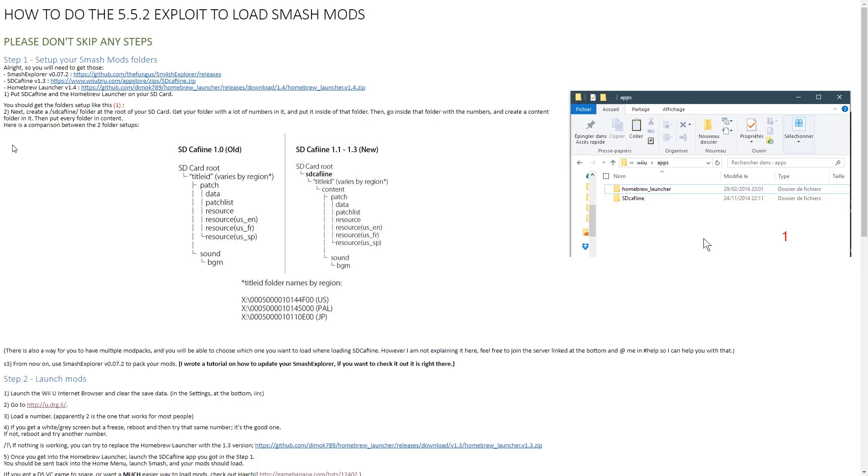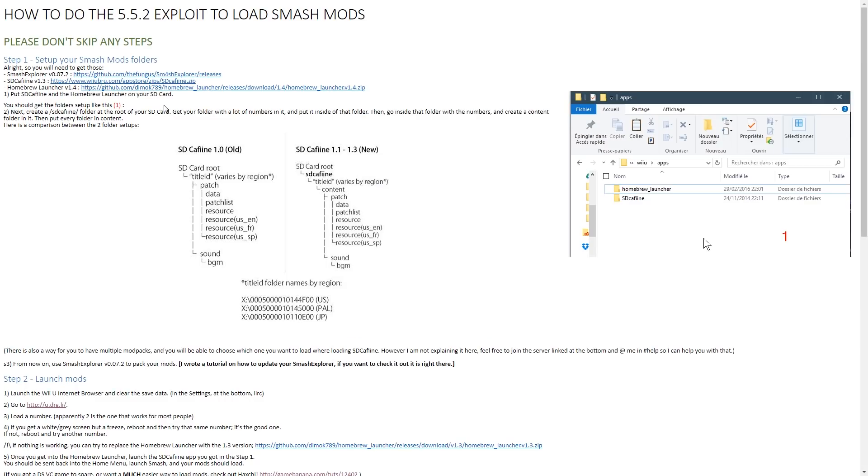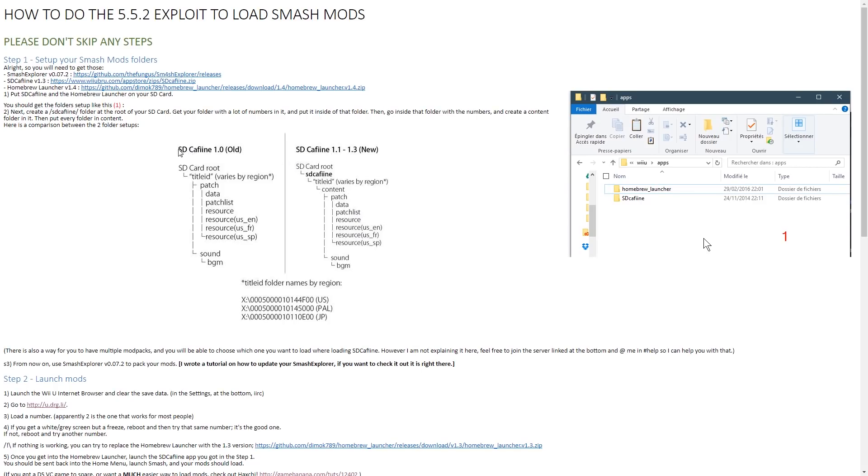Next, create a slash SD Caffeine folder at the very root of your SD card. This will only be necessary if you're using SD Caffeine 1.1 through 1.3. Previously, the title ID folder with all the numbers went directly on the SD card root; now it goes inside the SD Caffeine folder. So the new structure is: SD card root > SD Caffeine > title ID, rather than placing the title ID directly at the root.